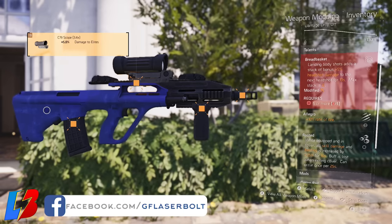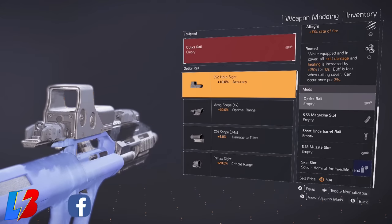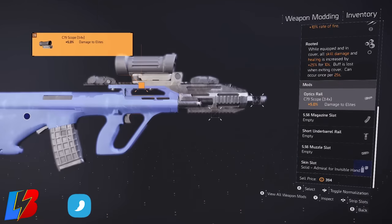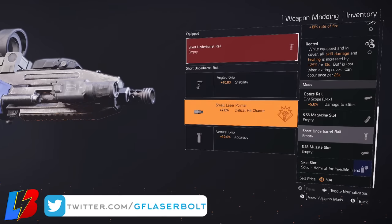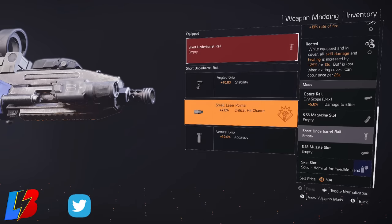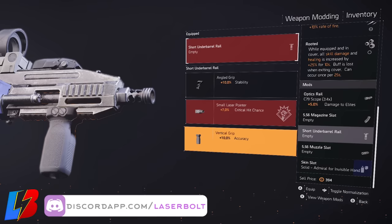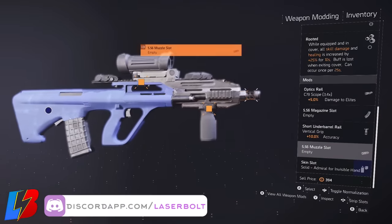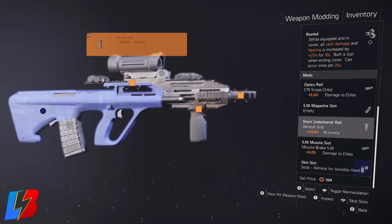I went ahead and added a couple of mods. I went with the C79 scope which gives a plus 5 damage to elites. I added the 10-round 5.56 mag — if you have the 20-round you should definitely go with that. I added a vertical grip for accuracy, though you could go with stability as well, whichever suits you better. I also went ahead and added a plus 5 damage to elites to fit my current build.